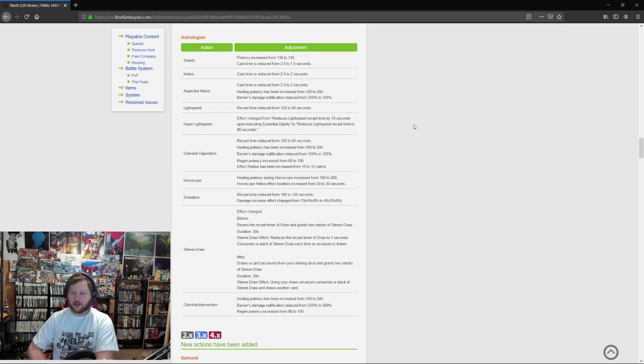Astrologian: Gravity potency increased from 130 to 140 and cast time reduced from 2.5 to 1.5 seconds. Helios cast time reduced from 2.5 to 2 seconds. Aspected Helios cast time reduced from 2.5 to 2 seconds, healing potency increased from 100 to 200, but barrier damage nullification reduced from 250 to 125. It gives less of a shield but heals more and you can do it faster — Astrologian really struggled with healing, so it's probably worth it.